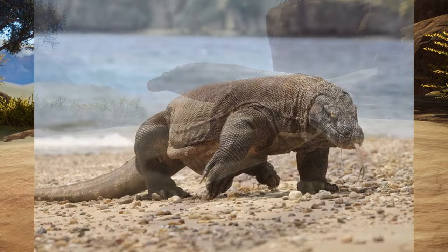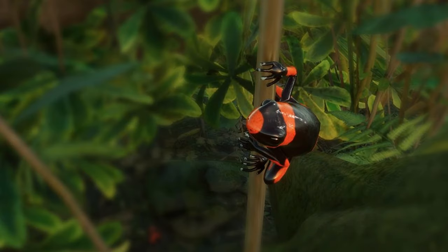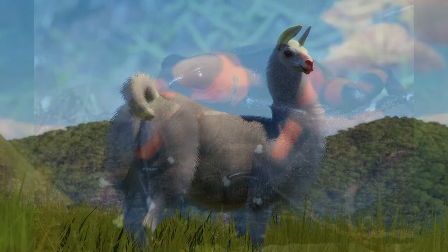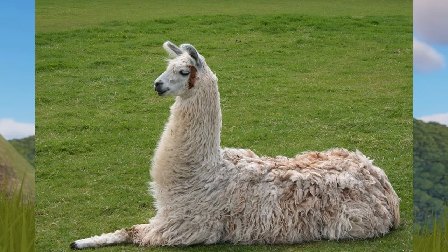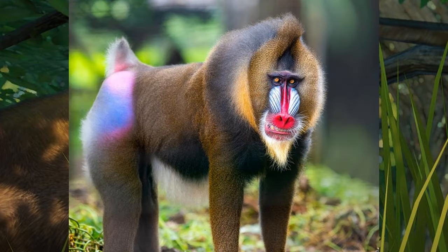Komodo Dragons compared to real life. Lehmann's Poison Frogs. The Llama could be given more of a woolly texture rather than fluffy. The Mandrill should also be given a more justified look — make it look a bit more muscular.